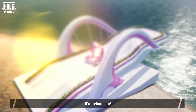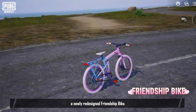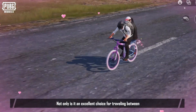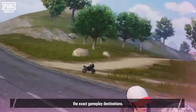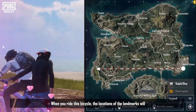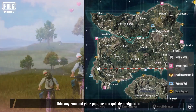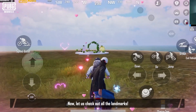It's partner time. To provide you with a better gaming experience, we've prepared a newly redesigned friendship bike. Not only is it an excellent choice for traveling between locations, but more importantly, it can guide you to the exact gameplay destinations. When you ride this bicycle, the locations of the landmarks will appear on the minimap, so you and your partner can quickly navigate to each location. Now let's check out all the landmarks.